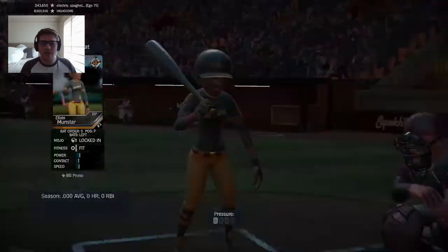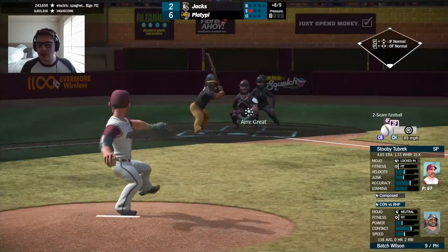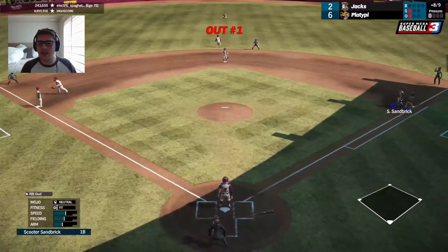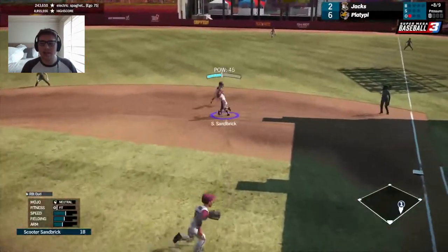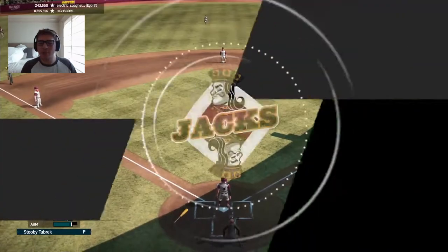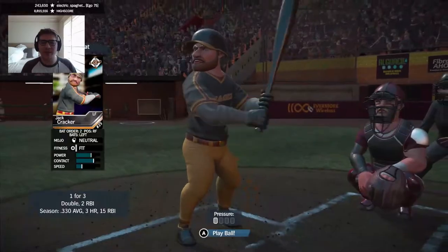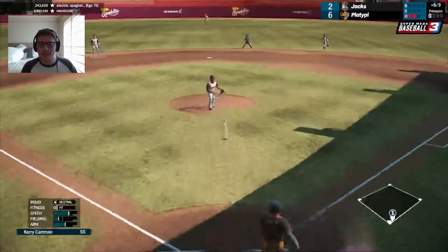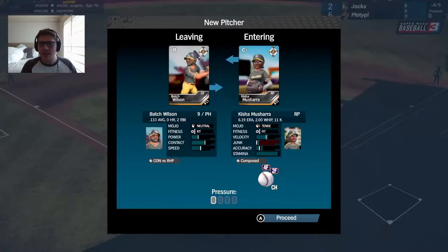Batch Wilson's going to come in to pinch hit — grounder to McStevens, throw to first in time for out number one. Locke Freely steps in — a grounder. Sandbrick is going to field it and Tubrick is going to catch the toss over and step on the bag for out number two. That one probably should have been fielded by Kaufman but Sandbrick stepped in front of it. Now Tubrick is going to make a catch on a comebacker — three up, three down. Quickly go down the Jacks.